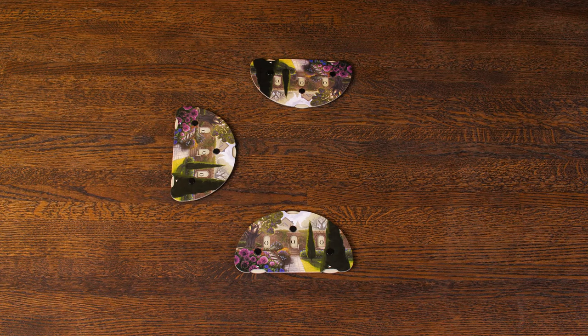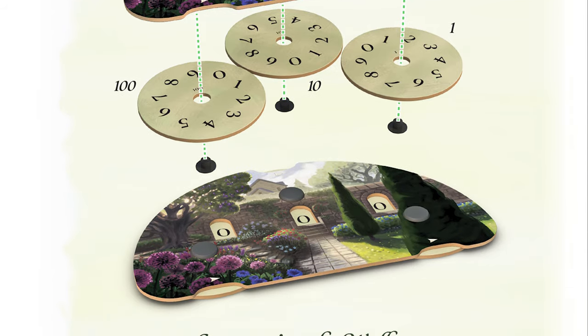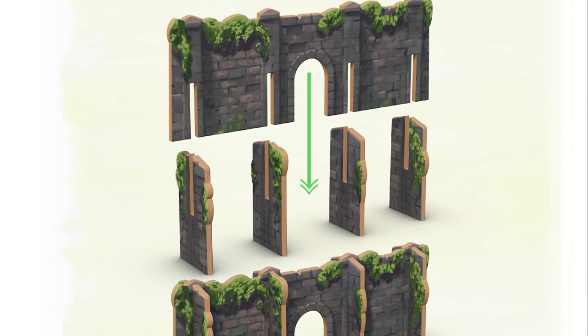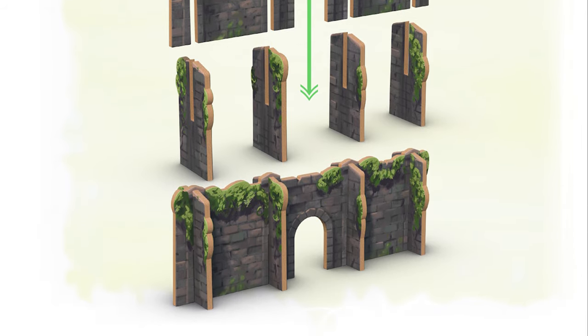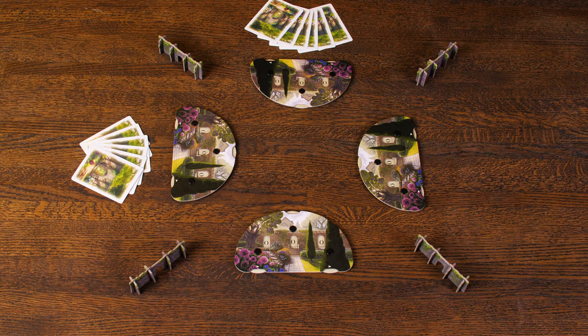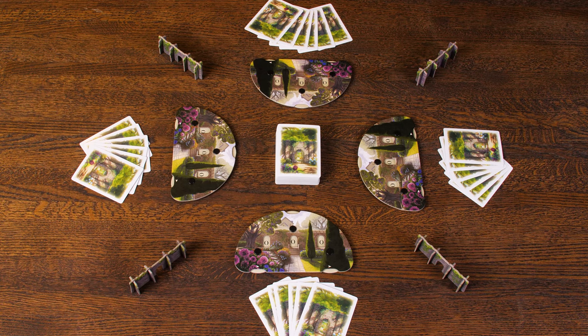For this setup, start by giving each player a scoreboard set to 0. If you've just opened your game and haven't assembled your scoreboards yet, you can find a simple graphic showing you how they piece together at the beginning of the rulebook, as well as the walls. Speaking of walls, place one wall between each player. Next, shuffle the deck and deal 6 cards to each player, face down. Place the deck in the middle of the table, and you're ready to begin.